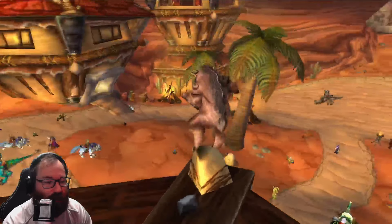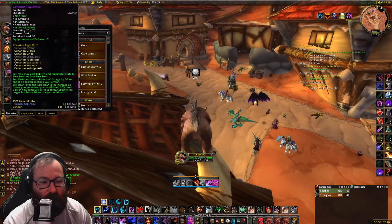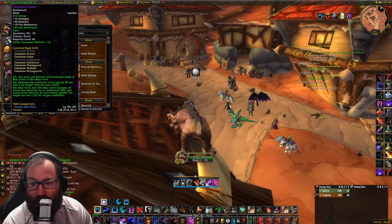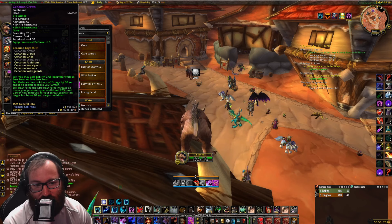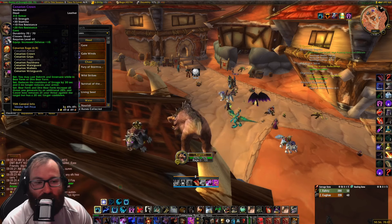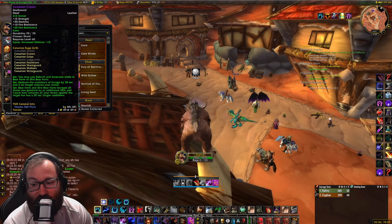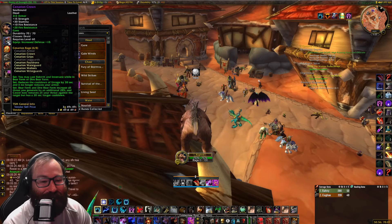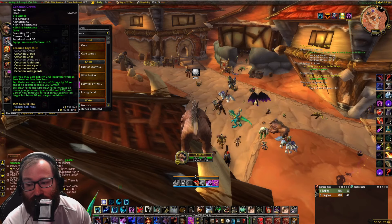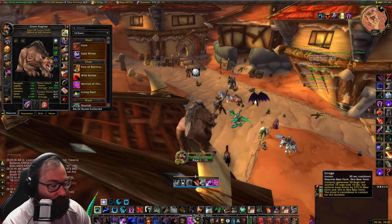What I was referring to is mainly — my 2-set allows me to cast Rebirth and Innervate while in bear form, so I don't have to shapeshift out and weave that. That used to be a skill gap you would have to do. You can have your other tank taunt to cover while you do this, or you could do quite a lot. Now I'm just tanky enough that I can go out of form and do it if I really have to, but there's no reason to because of that 2-set. Then Enrage no longer reduces your armor and it's a 30-second cooldown.